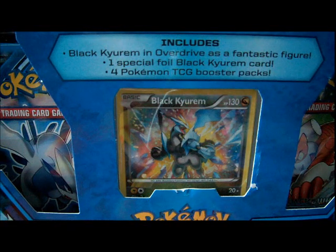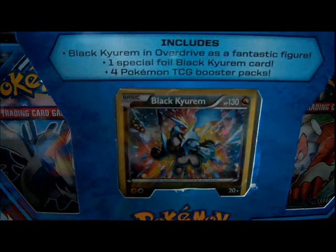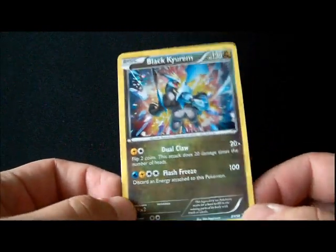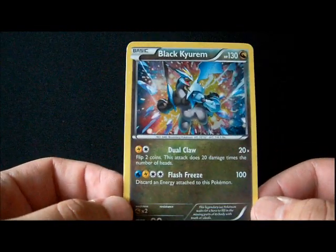This features Black Kurem in both card form and in toy. Okay, I'll just open it and you can see all the fun that is the Kurem box in all its glory. Oh, that's a stand — I thought it was a coin. Cool, we got a stand. Get out, get out — there we go. Black Kurem, and that's the only way to get it out without damaging it.